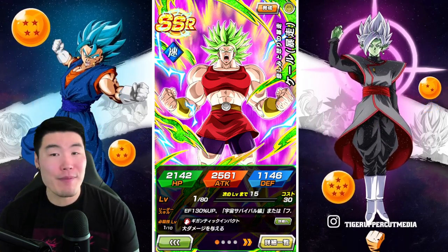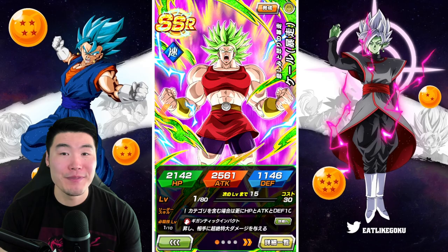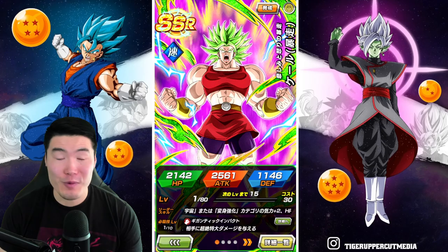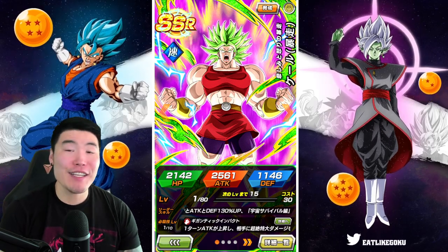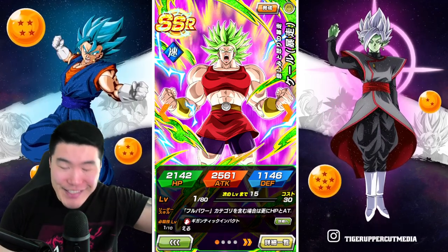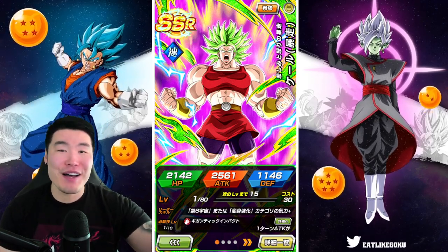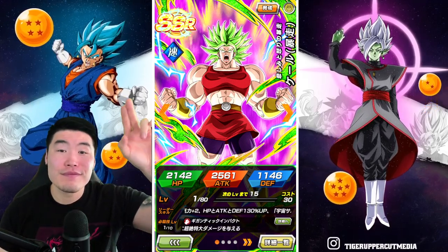I'm just happy to pull her, I'm just happy to get her. I'm happy the streak continues, I'm happy things worked out the way they did. Overall, these summons are actually quite fire. We pulled almost all the featured units I wanted, aside from the Goku and Vegeta. Great results, cannot complain at all. I wish you guys the best of luck in your summons. Thank you so much for watching. If you liked today's video, make sure to like the video. Sub to the channel if you're new, hit that notification bell so YouTube knows you want to stay up to date with all my latest content. And until next time, have an awesome, awesome day. I'm Tiger with Tiger Uppercut Media, signing out.